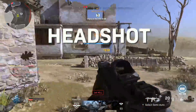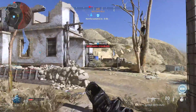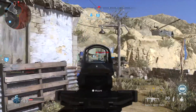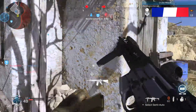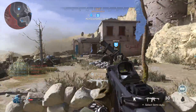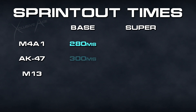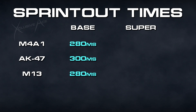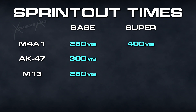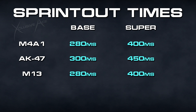Let's hop right into the numbers. Starting with assault rifles — we have two different sprint out times for all guns: our regular sprint out time when using normal sprint, and the super sprint out time when using that super sprint. For standard sprint out times: the M4A1 is 280 milliseconds, the AK-47 is 300 milliseconds, and the M13 is 280 milliseconds. For super sprint out times: the M4A1 is 400 milliseconds, the AK-47 is 450 milliseconds, and the M13 is 400 milliseconds.